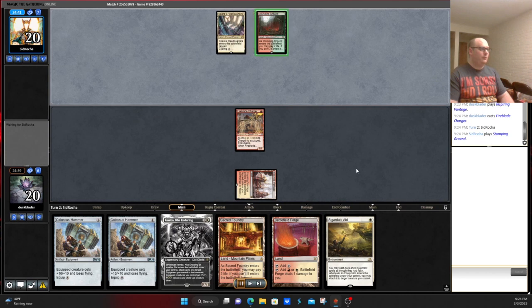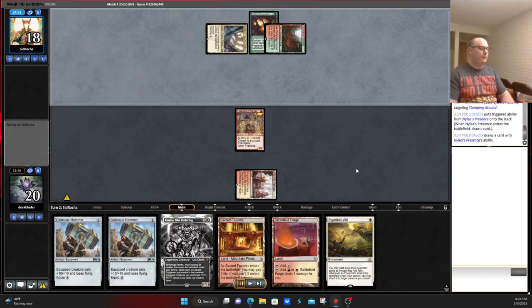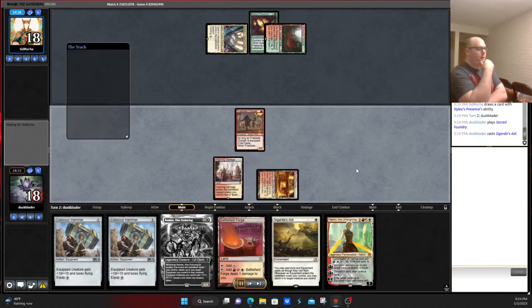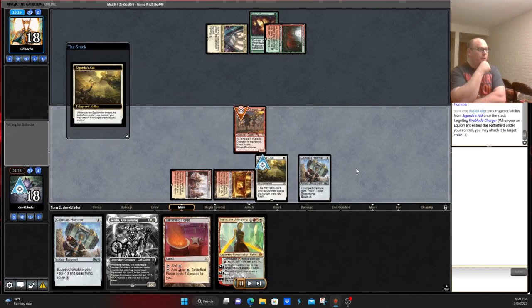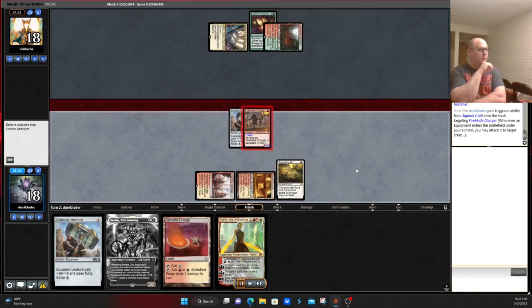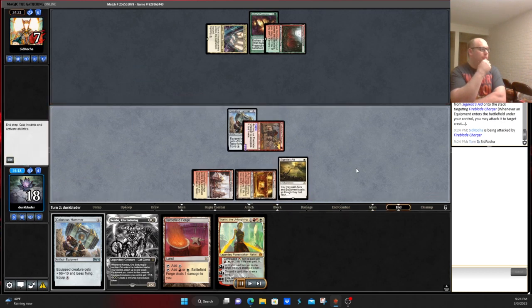Plays to our opponent who plays, shocks in, plays Nylea's Presence. We play Sigarda's Aid and presumably a hammer next turn. Bash them for 11, force them to answer either the hammer or the Fireblade Charger. Points go to 7 here.